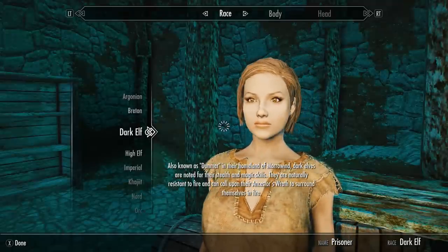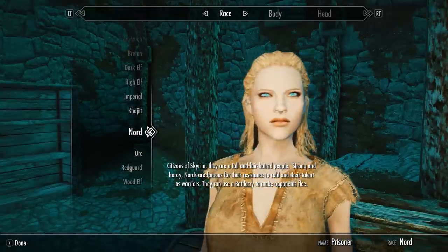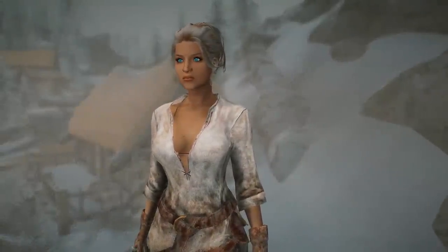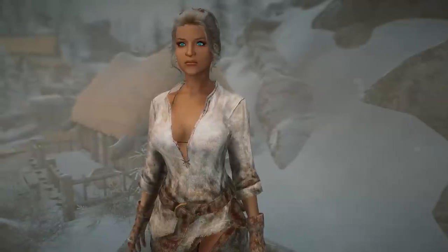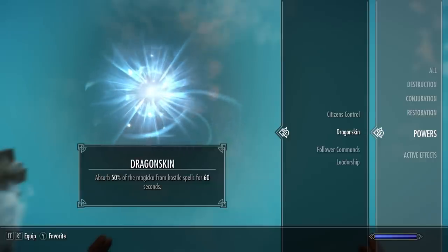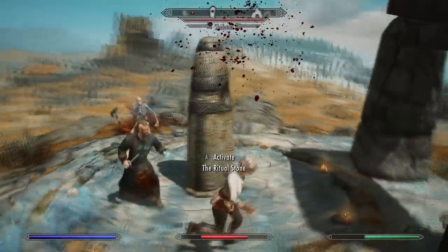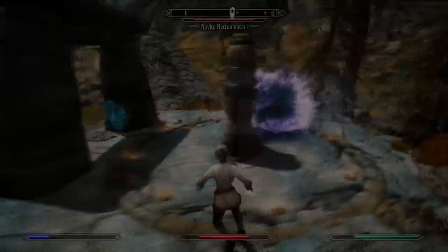At the very start of the game you're faced with which race to pick. The best two choices for this build are either a High Elf or a Breton. The Breton has a natural 25% resistance to magic, so every single magic type including ice, fire and shock damage you will resist by 25%, which gives you natural defenses versus mages and dragons. Bretons also have a unique racial ability called Dragon Skin, which once active will absorb 50% of the magicka from hostile spells for 60 seconds but can only be used once per day.